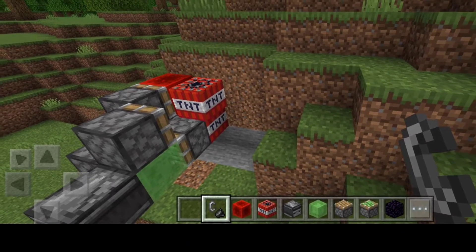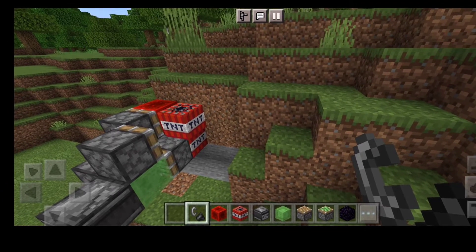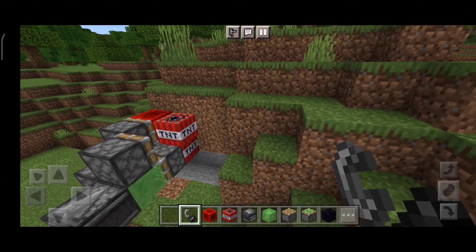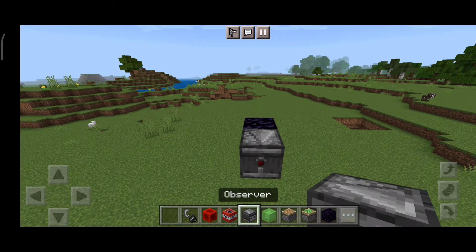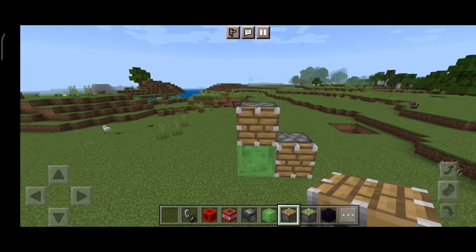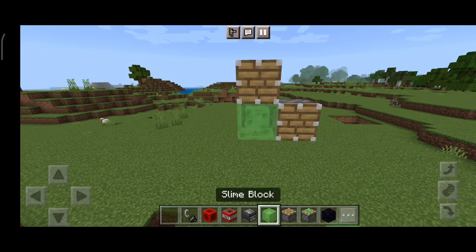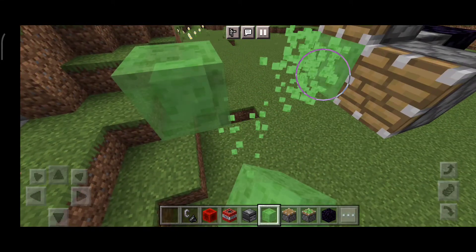Hello, what's up guys! In today's video we're gonna make this working TNT missile. First you want to place your observer, now a slime block, and pistons just like this. It's gonna be very compact. Now you want to place three slime blocks, then break this too.